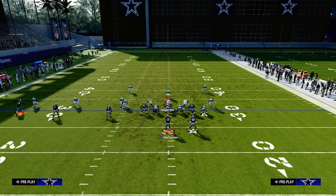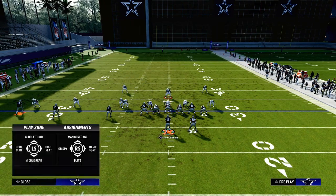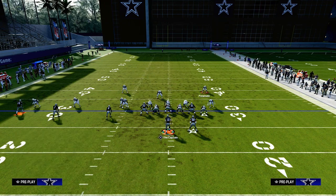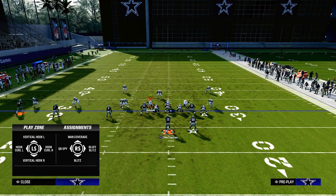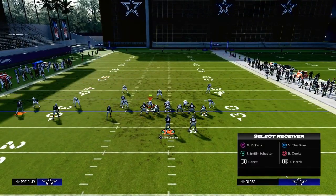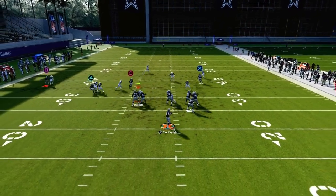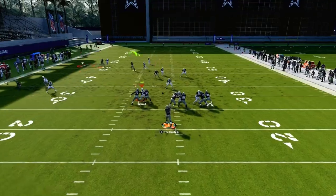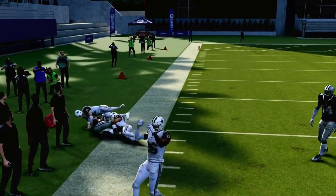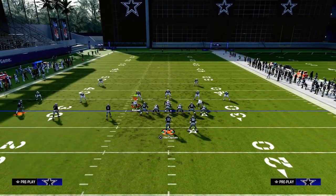Let's say your opponent decides to go to a cover one style of defense. They're going to have this guy on this guy, maybe this guy on a flat zone. You're going to have your zig against this, but they do have a hard flat, so just understand that. This is where the play becomes powerful — you have your slant, and you also have your tight end post that is going to be able to beat man coverage across the formation. That's how you attack cover zero and cover one.